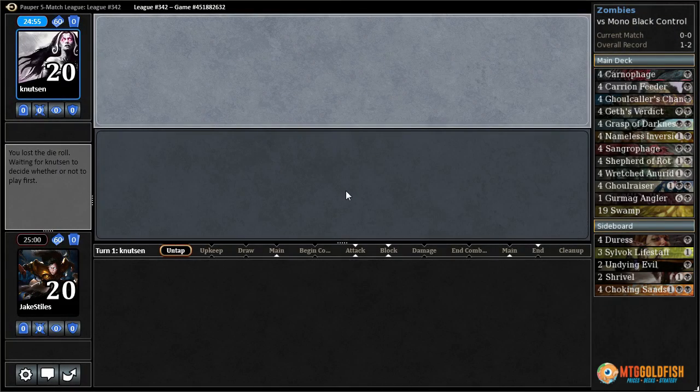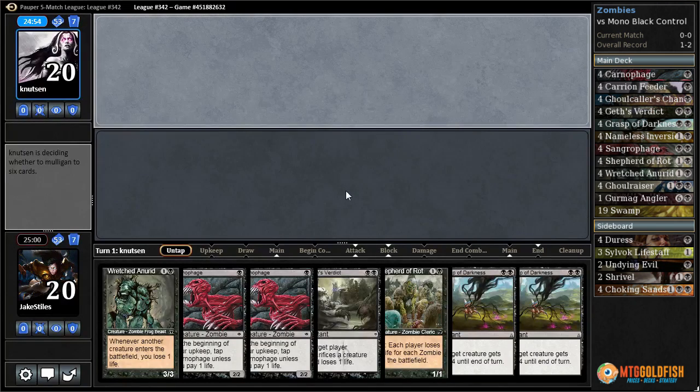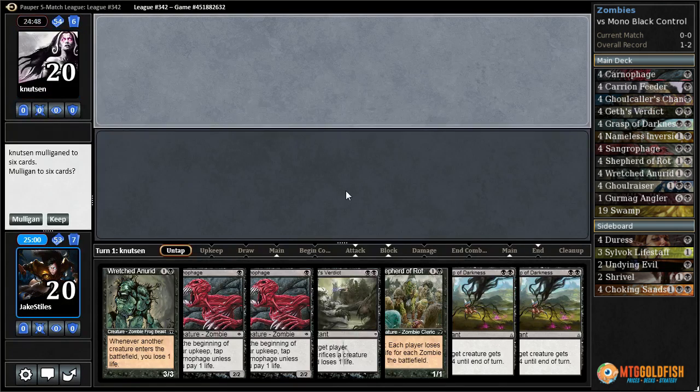Match four with Zombies. This hand is definitely keepable. We play 19 swamps in the deck, so the odds of us drawing a swamp turn one are about 80%. The second turn is a little bit lower, about 75% to draw the second swamp in a row. So we'll just get to go Carniphage into Wretched Anurid and just have plenty of land.